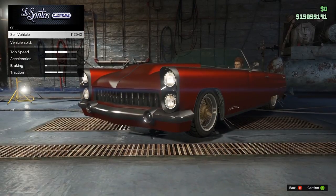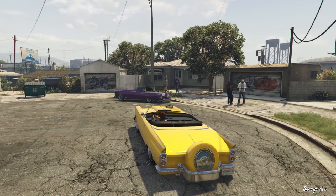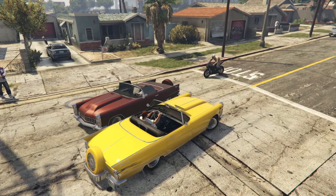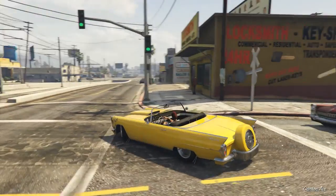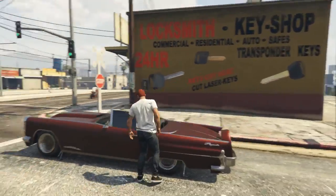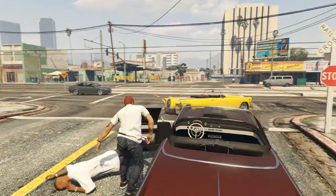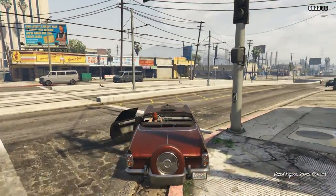The second car, the Peyote, sells for $12,940 and can be found in green, purple, yellow, and red in the same locations as the tornado. For those of you on old gen, these two cars are going to be the best you're going to find for making money through selling stolen customized cars. But be sure to keep watching because in a few minutes, I'll be giving you some tips on how you can make the most money from selling these cars.